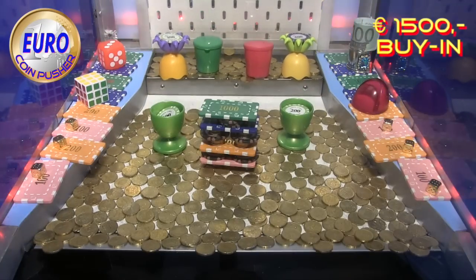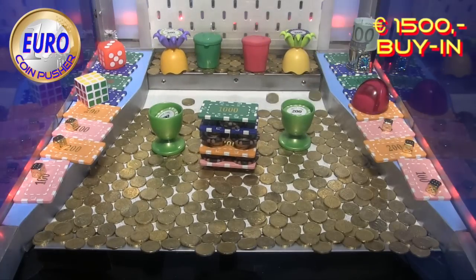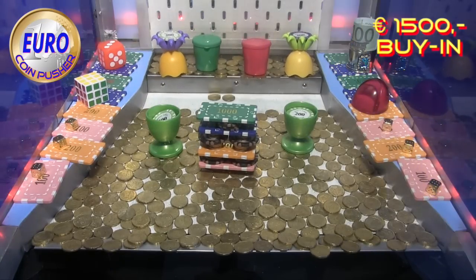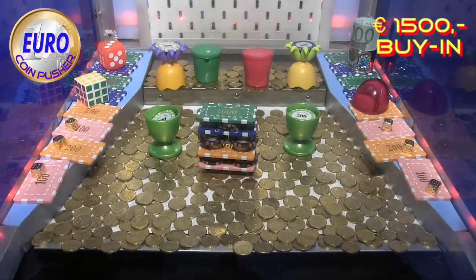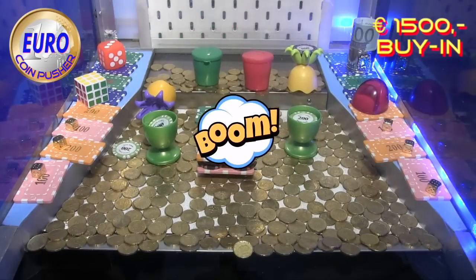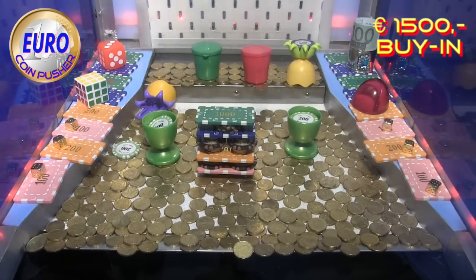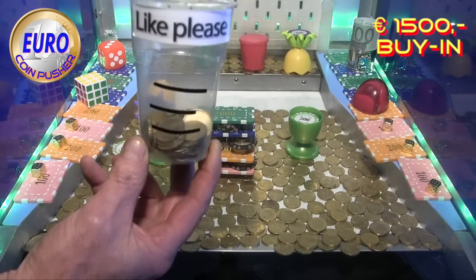We don't have coin pushing here. Let's see what this machine does today. Coins are coming over the edge of the drop zone, so that's good. Look at that — it's already boom, bang. That's good. That's a 200, broke free. About 25 or 30 coins.